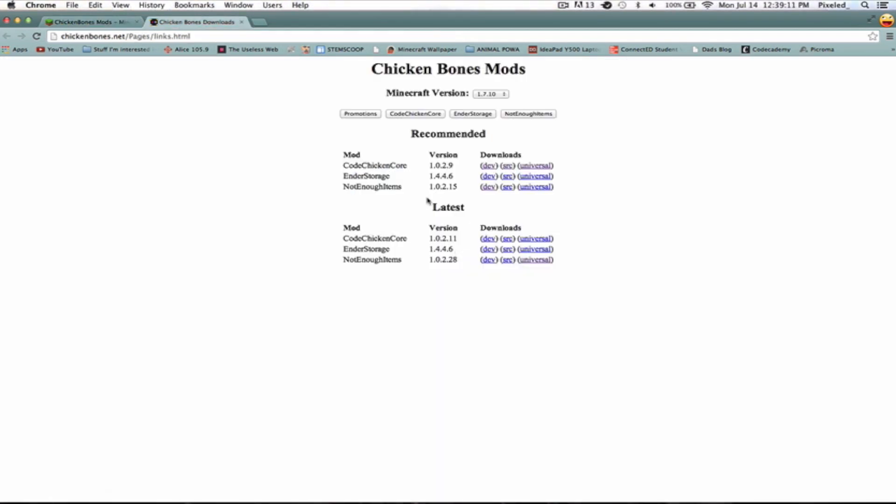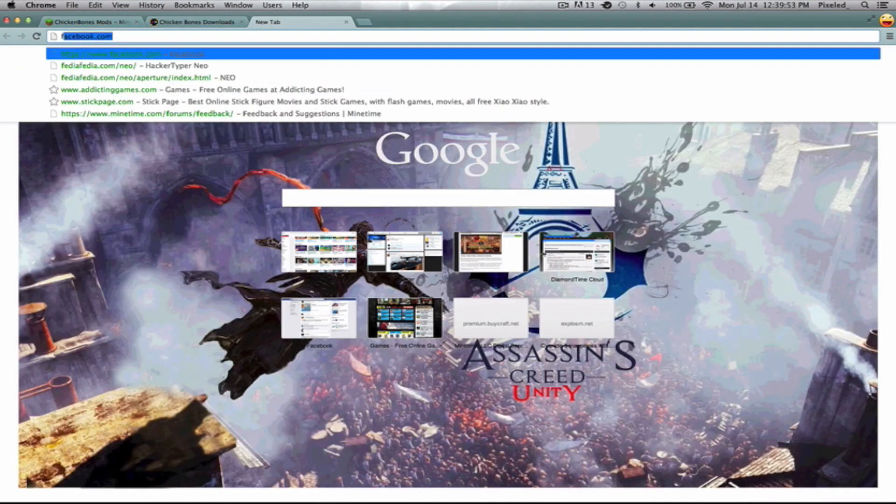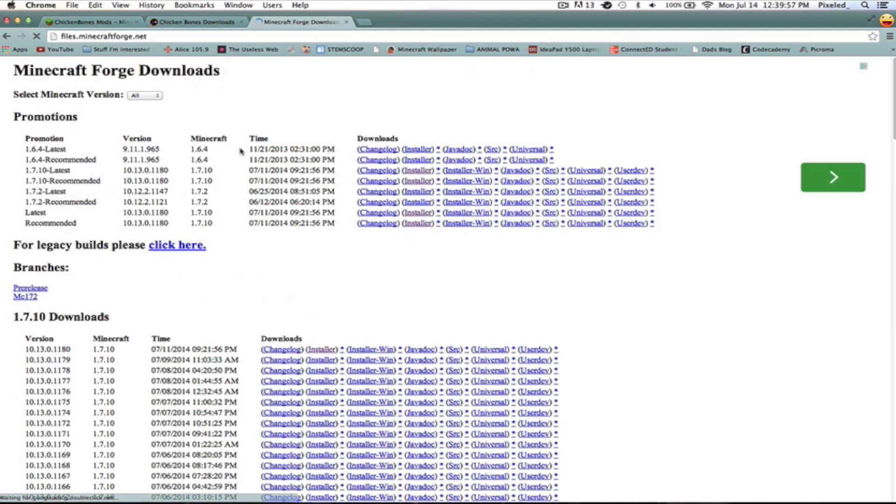To install Not Enough Items, you go to Downloads — this will be in the description. Dev and source — developer and source — those do not work, so don't try doing those. I tried installing those and my Minecraft just crashed, so I deleted them and it works fine. You install the Universal for CodeChickenCore and Not Enough Items. You're going to want to install the latest version of Forge, which will probably be 1.7.10. I would recommend the installer rather than manually installing it, because it's easy, quick, and just so much better.